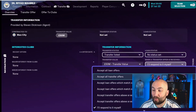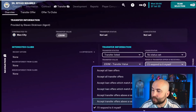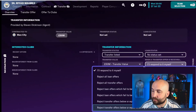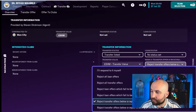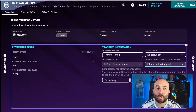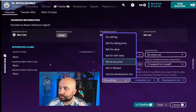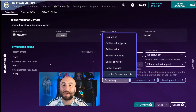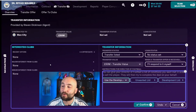You can say you'll respond to offers yourself, or you can set it to deal with transfers automatically. You can also set it to reject all offers below a certain amount — below or equal to the asking price, or below the asking price. You can also set the director of football to sell at any price or sell and release. You can also put them to the developer list, which is particularly useful for younger players — they will try to loan them out to other clubs to help them improve.